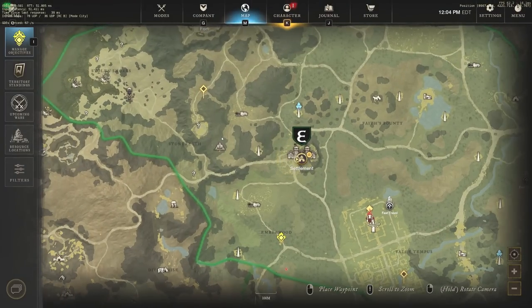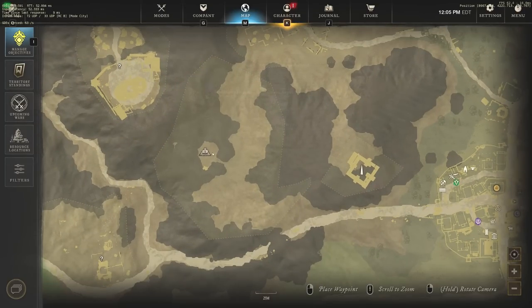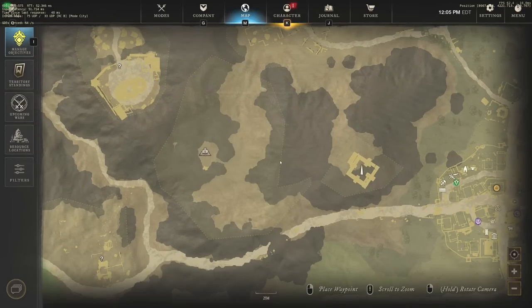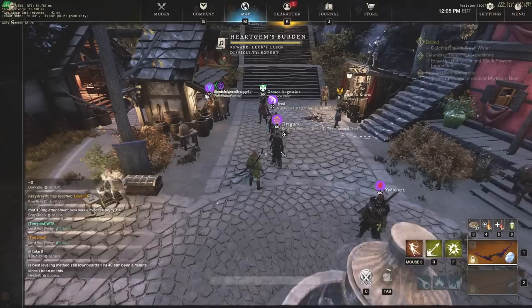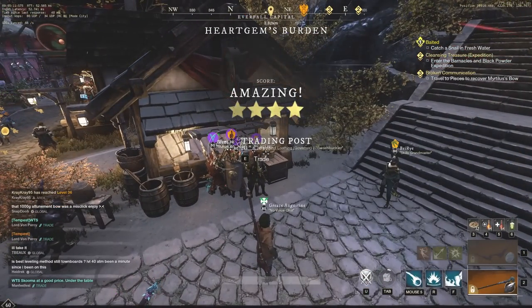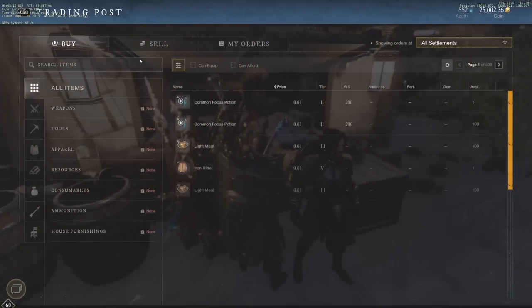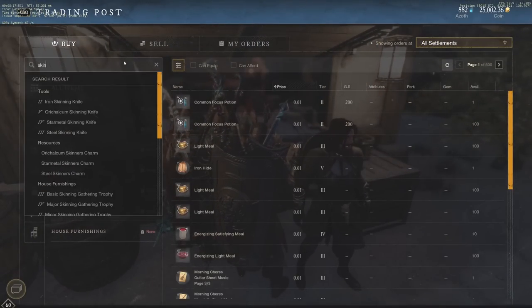The first method is going to be killing wolves, and this is going to be that low-level method where you're going to get tier 1 hide. Tier 1 hide is actually selling for a decent amount right now. I did this for an hour and it was really, really good — not just XP but mostly gold. You're not going to get a ton of XP from tier 1 hide or doing tier 1 wolf skinning, but skinning is very fast up to 200 anyway.